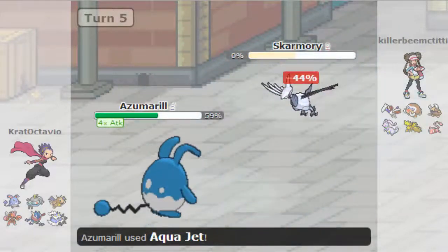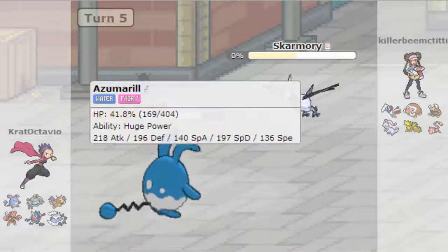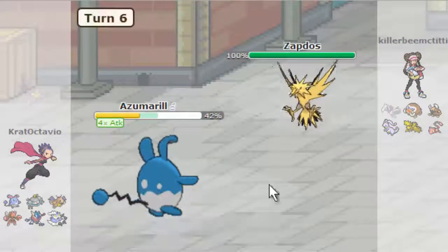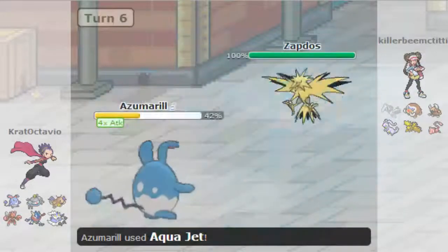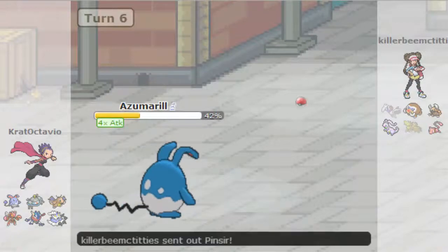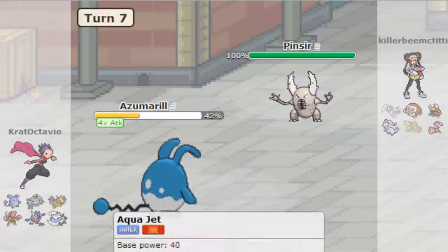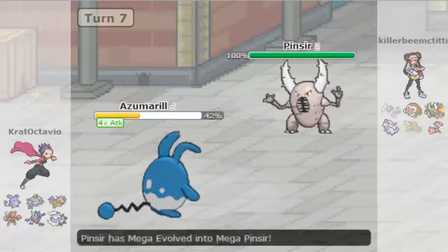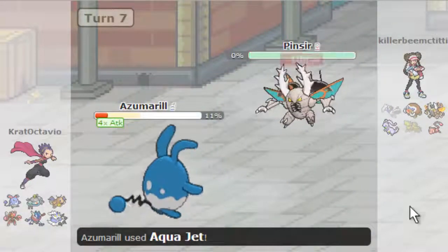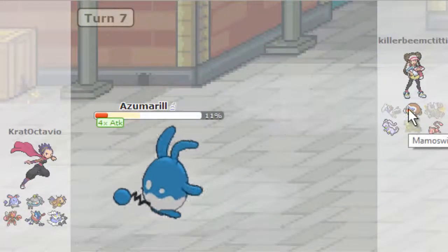Skarmory is down, which is fantastic. Unfortunately, we don't have any more recovery, which kind of sucks. Zapdos — can you live one? No, you cannot. And this right here is the reason Azumarill is actually S-rank. He goes for Quick Attack, we live that, and Pinsir's down. He's about to go out to Mamoswine to go for Ice Shard and take us out.